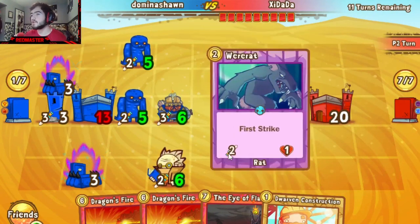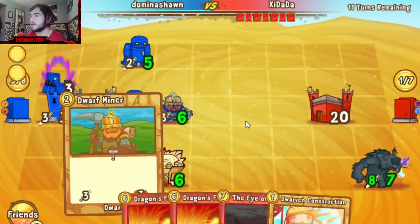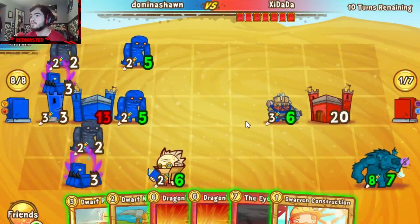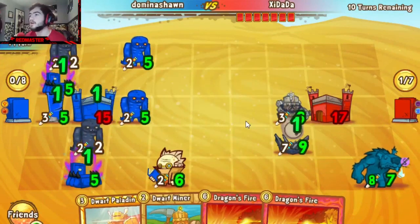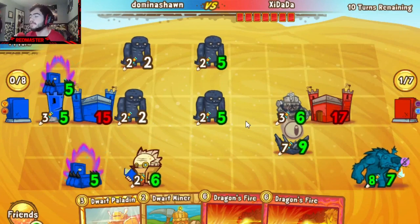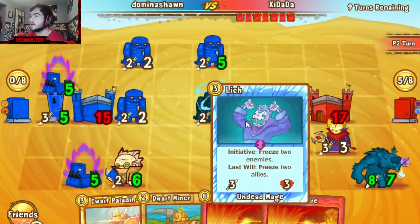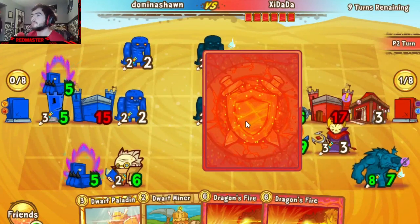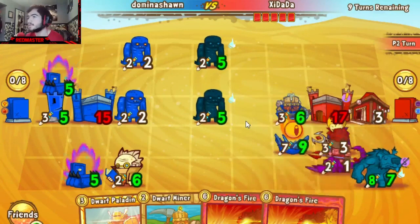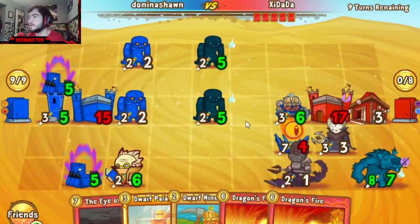He holds the Dwarven Construction for now because he knows he's got an Eye of Flame. This is interesting — Z double hibernates the Were-Rat, wanting to build up this big first strike unit so none of the zombies or Dwarven Miner can get rid of him. But here's where we see Sean's deck really start to take shape — Dwarven Construction plus an Eye of Flame. You can see how close that Eye of Flame is, sitting right on the face. Dojo coming out now, and he plays a trap for draw, but that Dojo took two gold out of three he had, forcing him to just play a Salahar Rider instead, slowly chipping away at the Eye of Flame.